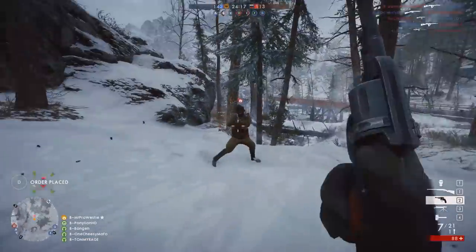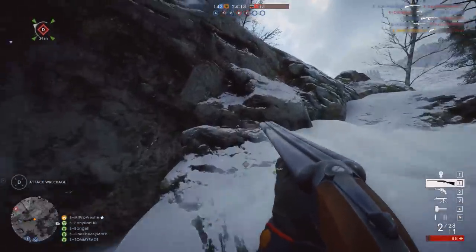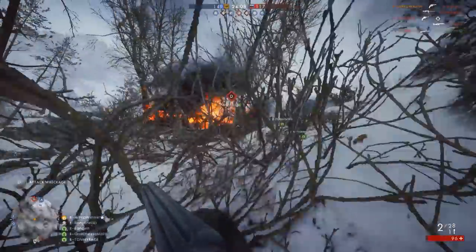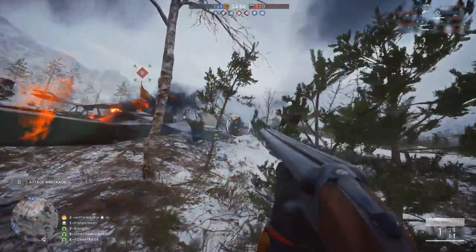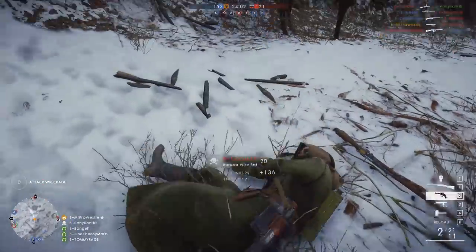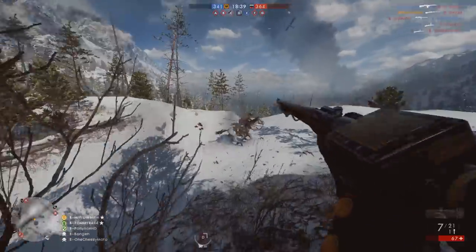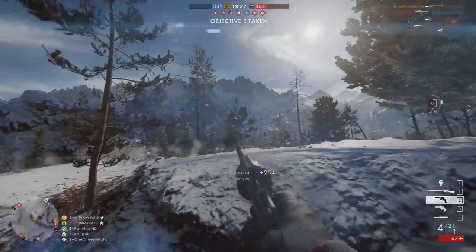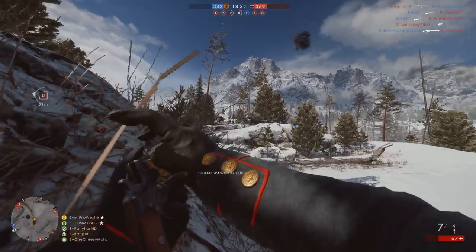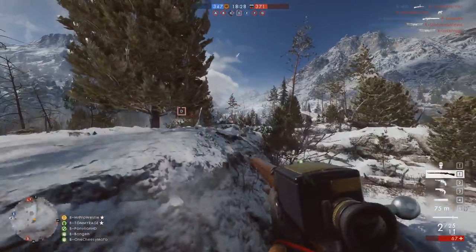The Nagant revolver is a handy little sidearm — you've got seven rounds that pop off pretty quickly, but like its bolt action rifle namesake, the reloading can be a little bit of a chore, though you can get a second reload option. If there are bullets left in the weapon, each round will be reloaded individually, but if there are no bullets left, your soldier will take the cylinder out of the revolver and replace it with a brand new one. Props again to the DICE animation team.